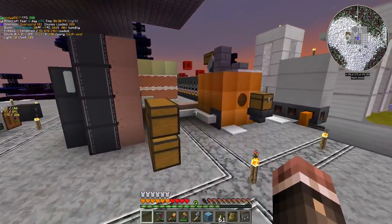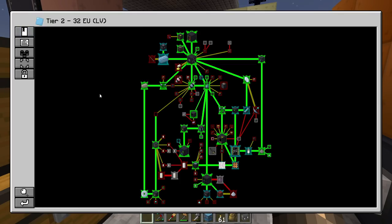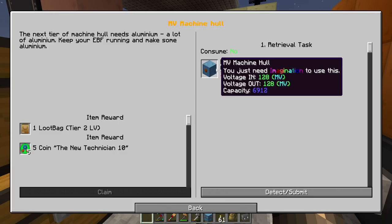First aluminum machine casing — I don't know if that's part of any quest, but I'm going to shove it in my inventory. I ought to be able to just directly turn this into this. You need nine aluminum plates to make one machine hull. Then we just need to place all of the other components for the electrolyzer: one copper cable on the bottom and one singular piece of glass on the top. There we go — our first MV machine.